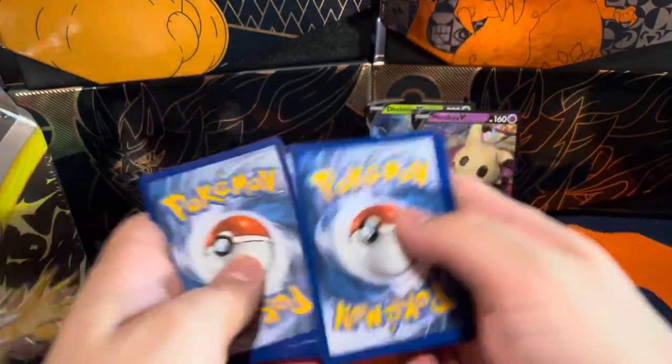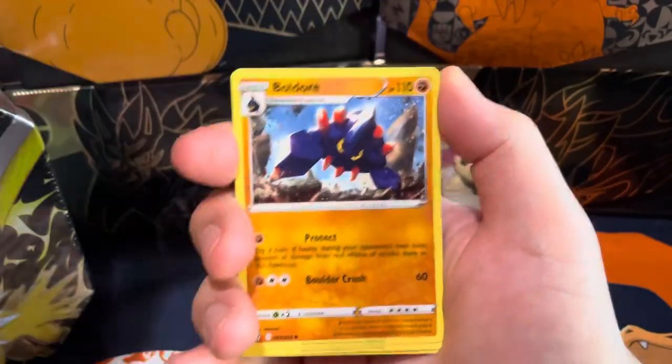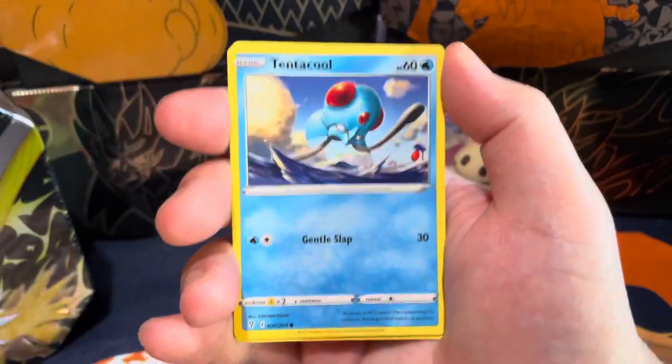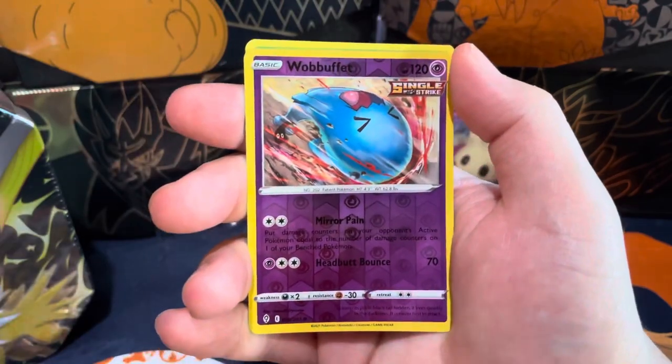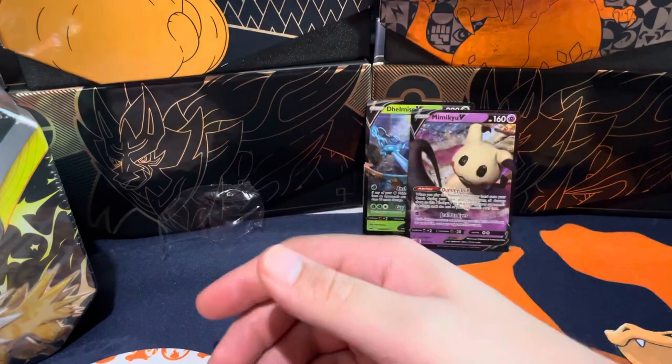This might be one of the worst tins we've done in a little bit. We got Aroma Lady, Rescue Carrier, Tentacool, Poipole, Marill, Water energy, and a Pinsir. Alright, so that was bad timing.